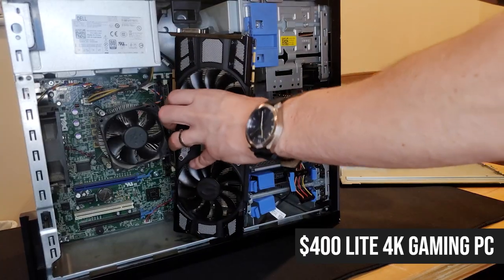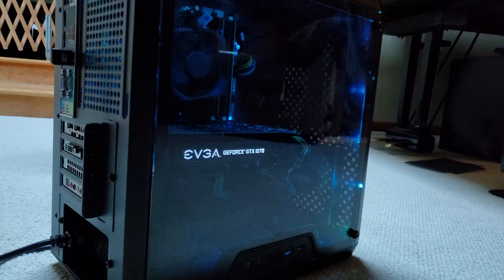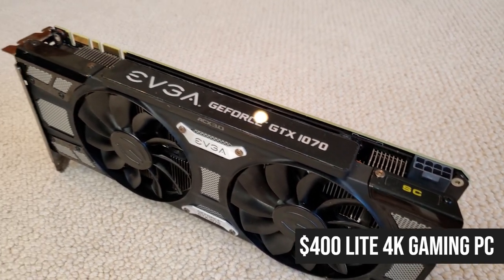I promised you the follow-up build and flip video on how to turn Derek, the $400 eBay 4K gaming PC, into cash money profit by getting him beautified on a budget and selling him on. That's what we're going to do today. If you haven't seen Part 1 and want to check out the modifications, the build process, and the performance numbers, that video will be in the cards for you. In this video, I'm going to briefly go over the original parts from the first video and how much you should expect to pay.